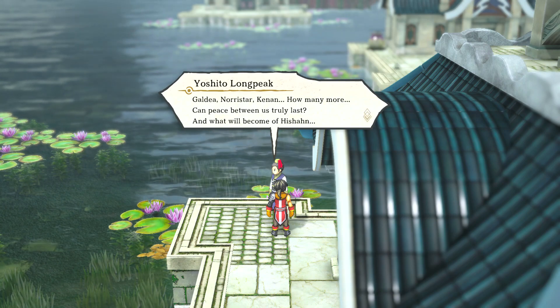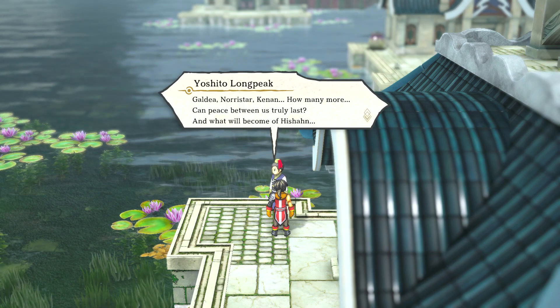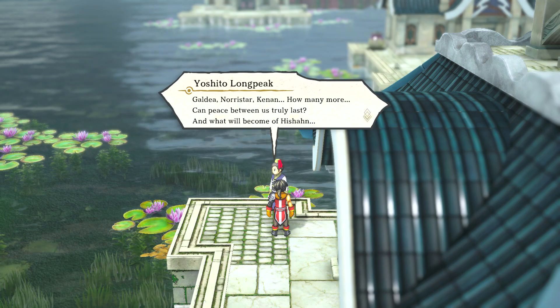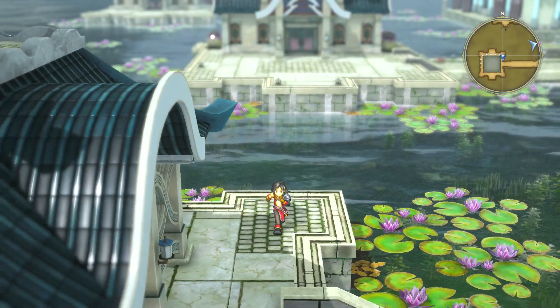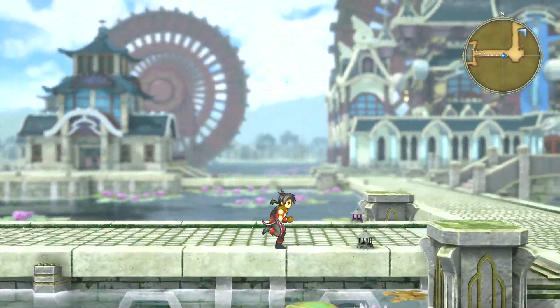Yoshido, Long Peak, Caldea, North Star — Kenan and Kel? Can peace between us truly last, and what will become of Hishon? Peace might last if it's just Kenan, but if Kel's involved as well then we might have some problems.